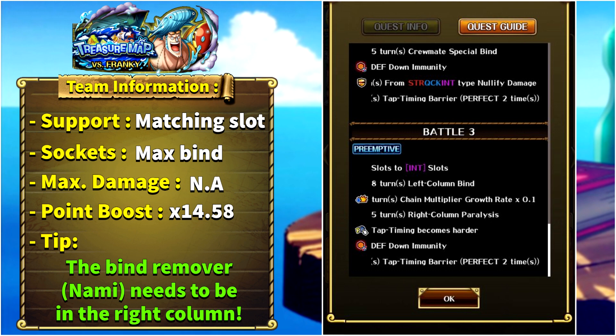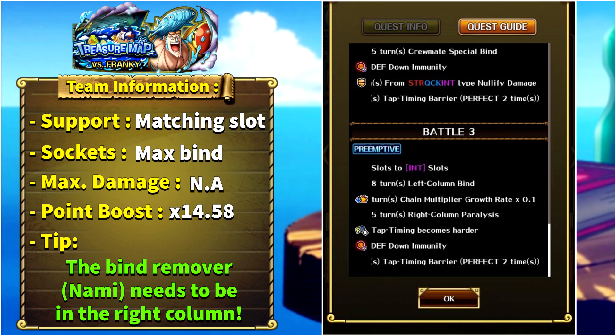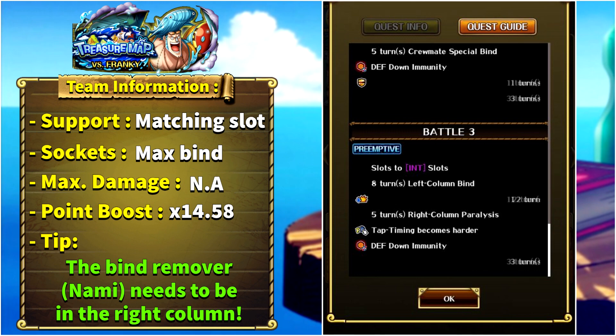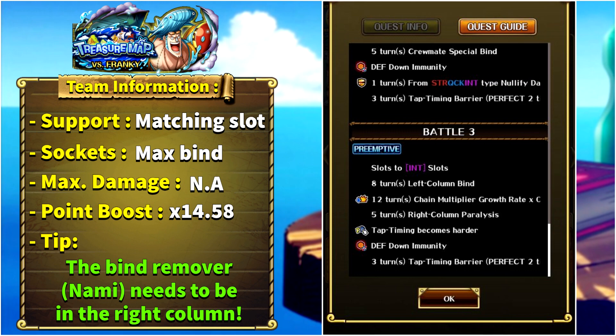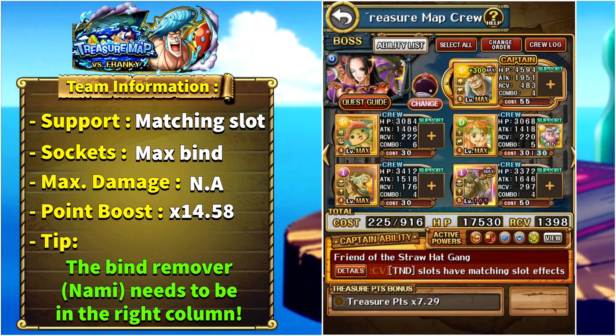In stage three versus Boa, all of our slots will be turned to INT, we will have eight turns of left column bind, 12 turns of chain coefficient reduction, five turns of right column paralysis, tab timing becomes harder so perfects are harder to hit, she will gain defense down immunity, and a barrier which needs three turns or two perfects to break.